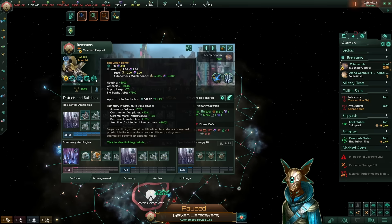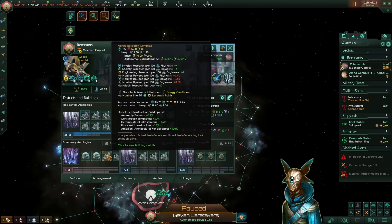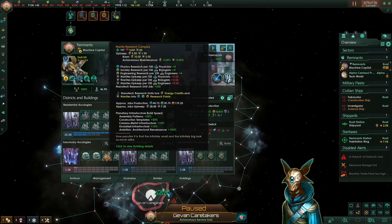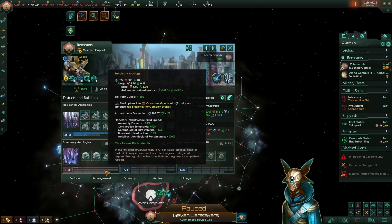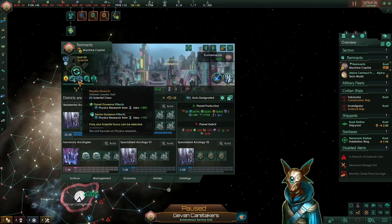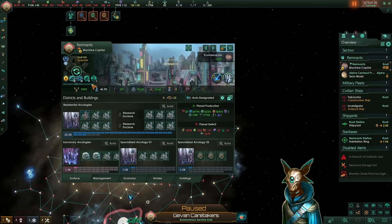Regarding the biotrophies, we have those two. You could replace one of these nanite research complexes for another Empyrean Dome, which you'd probably want to do in most cases, but that would require plus 7,500 biotrophy jobs to improve it. You could improve this build a little bit further if you had a better governor — here I only have a scientist level 10, which is quite easy to acquire nowadays. However, you could have one of the renowned paragons as your governor, perhaps something with the Bot Lord, which would be massive.